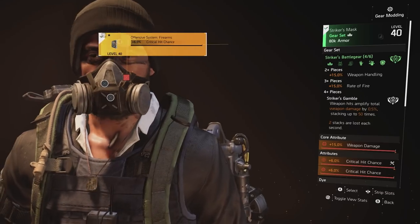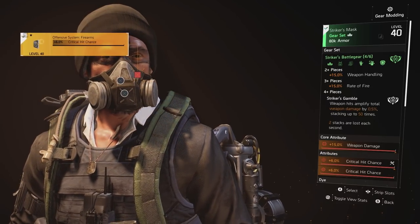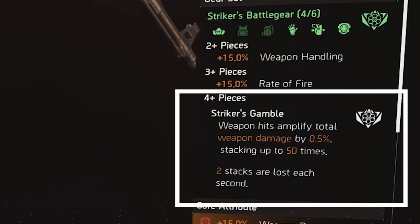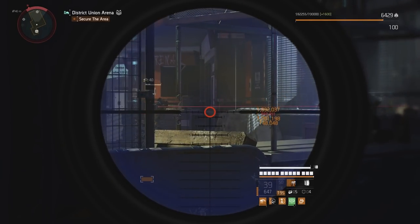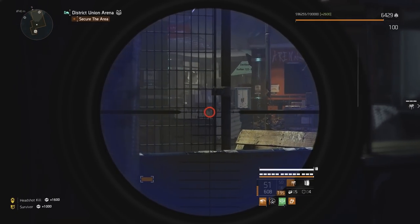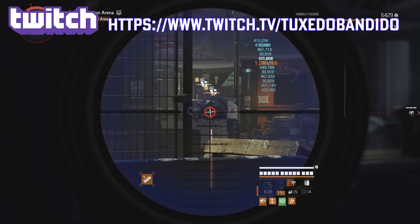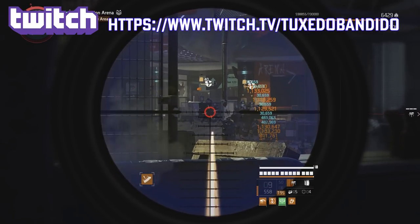I am running 4 pieces of Striker, and by now you know this set works nicely on almost every assault rifle. The AK is a wild animal, so the weapon handling and RPMs are much appreciated. The 4th piece gives us 25% amplified damage, and all other Striker pieces have weapon damage and either crit chance or crit damage on them. I'm using Gunner for 10% armor on kill, 10% weapon handling when standing still, faster reloads and RPMs, and ammo back. Another good option would be Sharpshooter for more recoil control. Be sure you follow me on Twitch — link below.